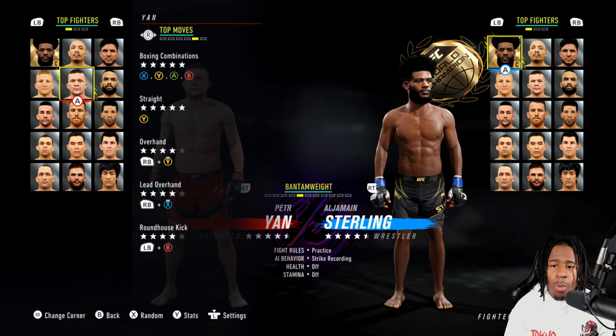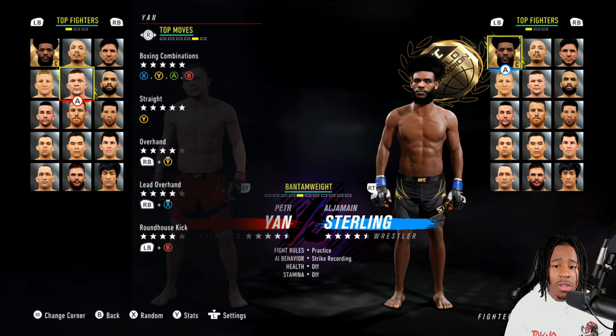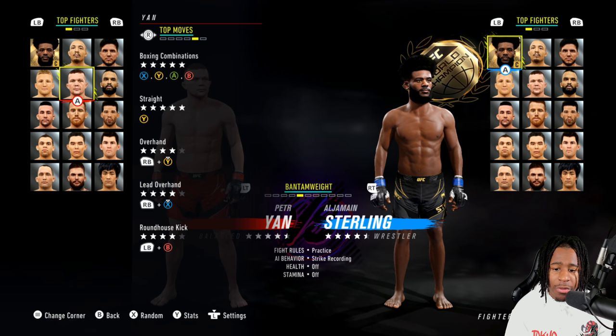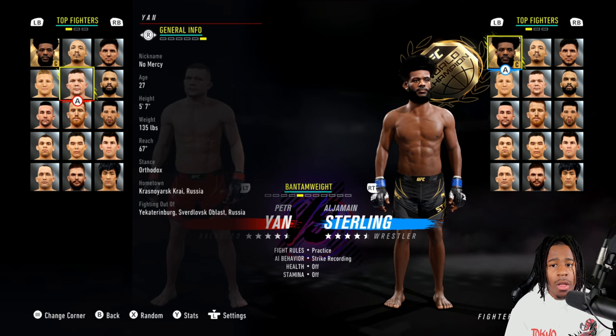Looking at his top moves, he has level 5 boxing combinations, his cross is level 5, his overhand is level 4, his lead overhand is level 4, and his roundhouse to the head is level 4 as well. Now I'm going to jump into practice mode for more analysis.